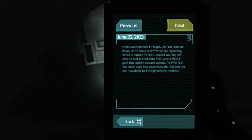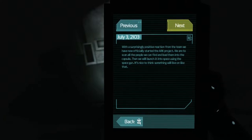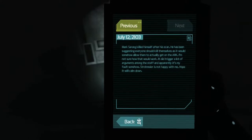So while WAU is corrupted, it's been subtly stealing scans of people that sit in pilot seats and then using them to create an intelligence used to program machines that presumably are what's running after us now. And then July 3rd — so it's been a couple weeks now. With a surprisingly positive reaction from the team, we have now officially started the ARC project. We're to scan all the people we can find and load them into the capsule. Then we will launch into space using the space gun. It's nice to think something will live on like that. Mark Sarang killed himself after his scan. He's been suggesting everyone should kill themselves, as it would somehow allow them to actually get on the ARC. I'm not sure how that would work. It did trigger a lot of arguments among the staff, and apparently it's my fault somehow. Strohmeyer is not happy with me.